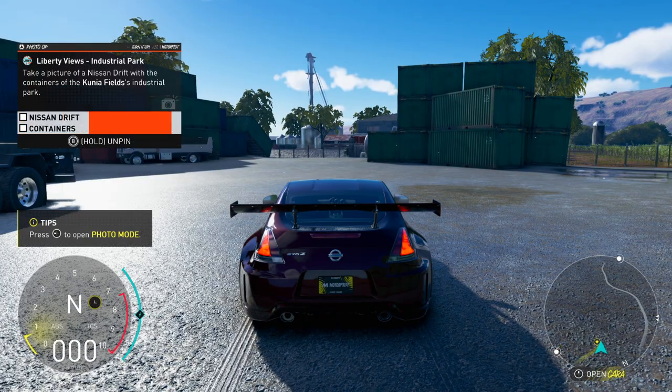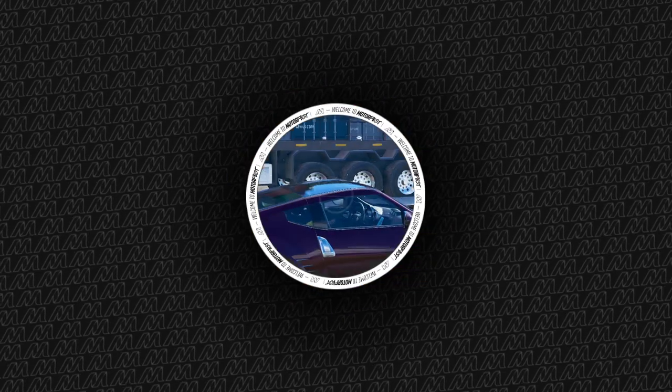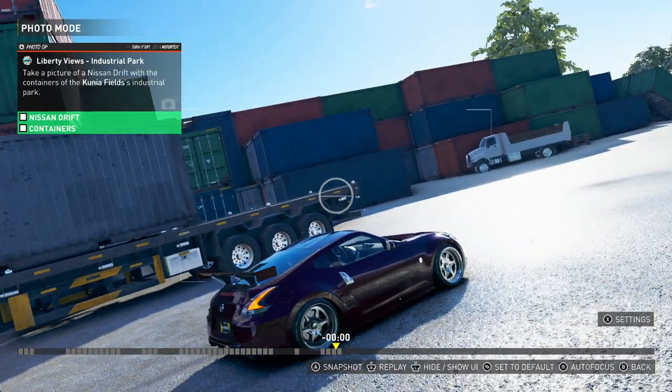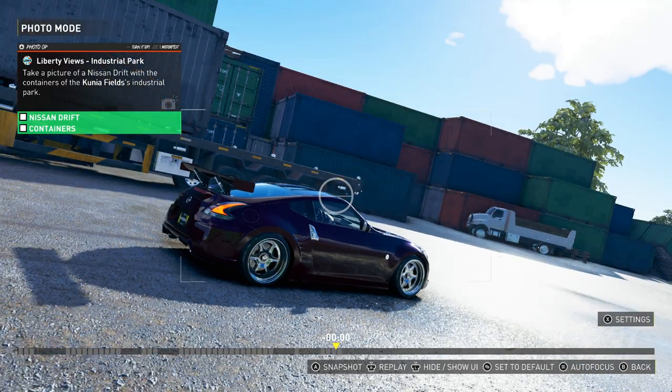And once you are here near the containers, we can open the photo mode. Then just make sure that the car and the containers are visible in the picture. And then let's take the picture. And that's it!